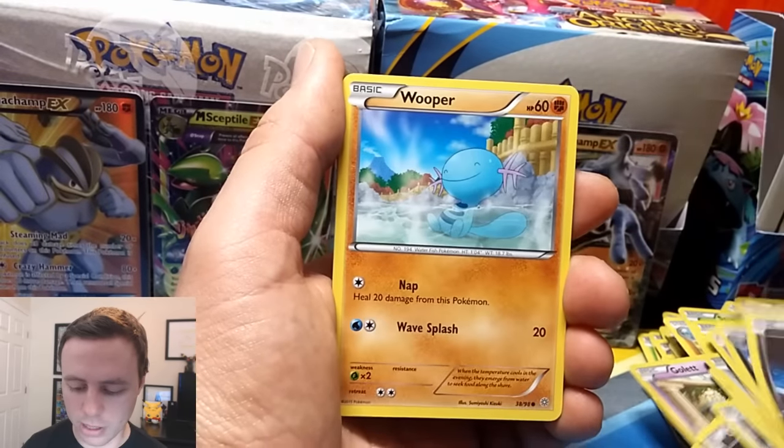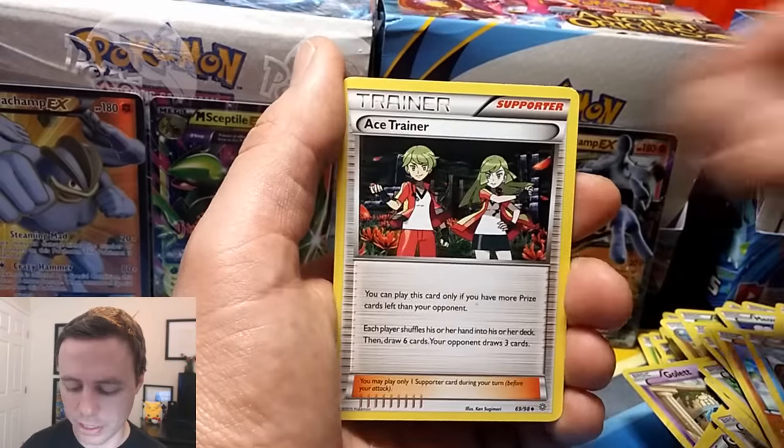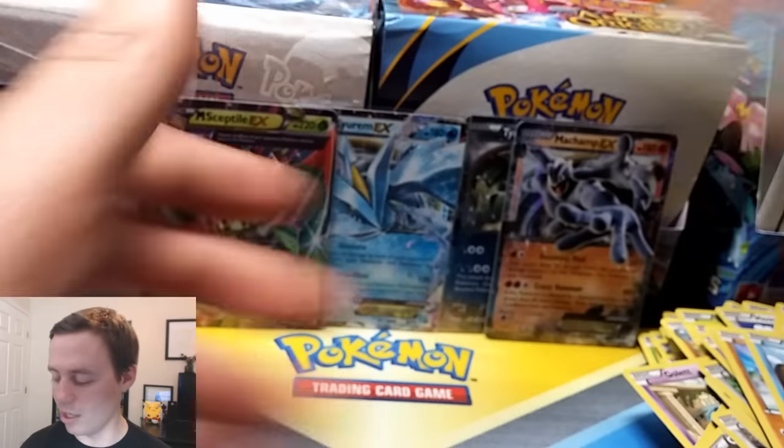Baltoy, Malamar, Goomy, Wooper, Magikarp, Paint Roller, Gloom, Ace Trainer, Cottonee Reverse Holo, and a Porygon-Z Holo Rare.